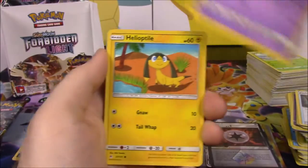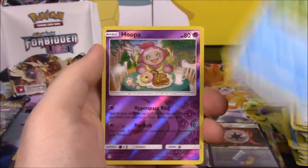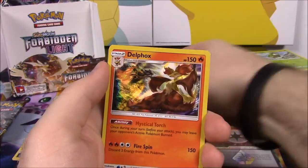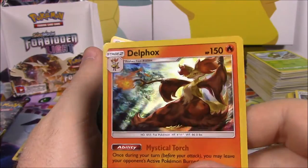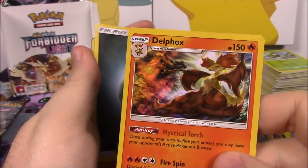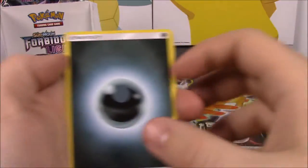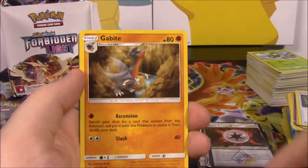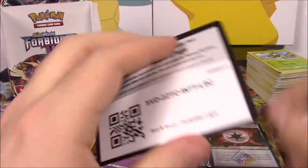Next up we have Honedge, Helioptile, Fru-Fru, Goomy, Dupider, Hoopa Reverse Holo, and Delphox as our rare, so we got a holo there. I think that's all three forms of the starter Pokemon in holo form that we've gotten now, which is awesome. Dark Energy, Gabite, Hoopa, Crasher Wake Trainer, and the code.